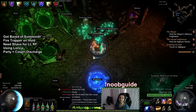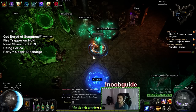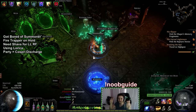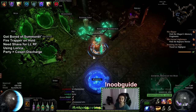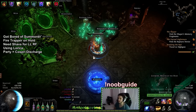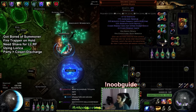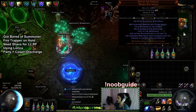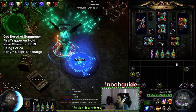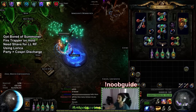Hey, welcome everybody — it's Pox again. Today I want to go over my budget lowlife Righteous Fire character. It is not nearly as geared as my previous Righteous Fire character, and I am actually running it with a Solaris Lorica and a Rise of the Phoenix. This character, to get to where he's at right now, will take about maybe 200 to 250 chaos.